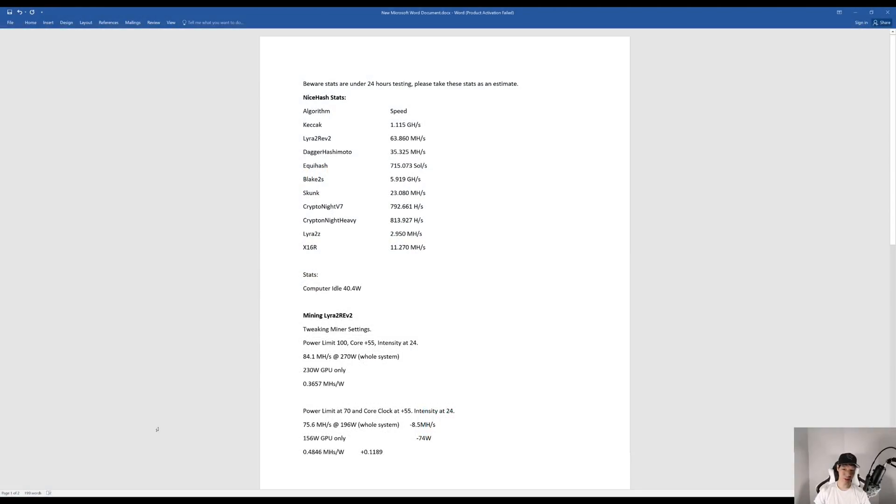Now let's go over these stats in more detail. These stats are under 24-hour testing so please take them as an estimate. These are the NiceHash stats on stock settings, but as a miner you do want to tweak your settings and be the most efficient. My computer at idle does consume around 40 watts. Mining Lyra2, tweaking the miner settings with power limit at 100, core plus 55, intensity at 24, I was averaging around 84.1 mega hashes consuming around 270 watts. My GPU itself was only consuming around 230 watts and I was getting around 0.3657 mega hashes per watt.